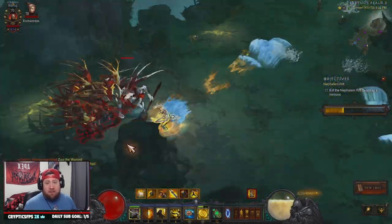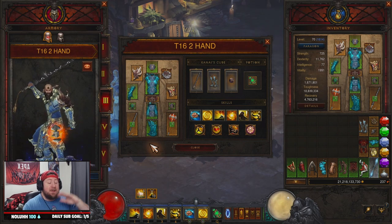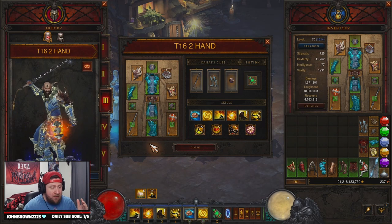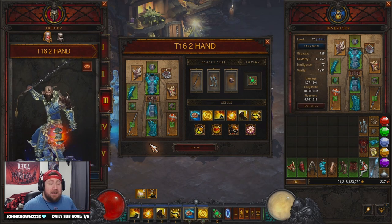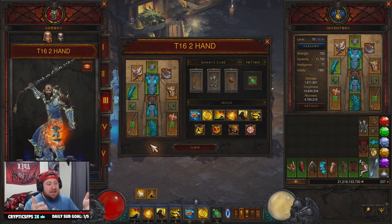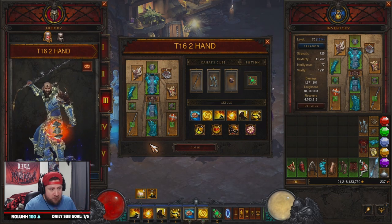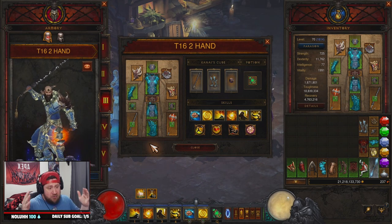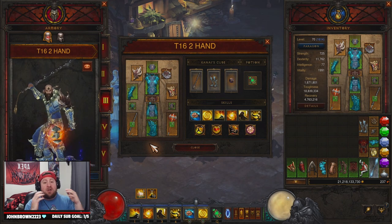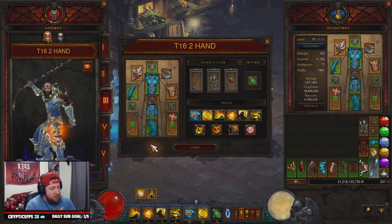So you want a T16 build for the Monk? We all know that Enna's Monk has been dominant for seasons. In Season 27 it got a huge nerf, which people questioned - what's going to happen to Enna's Monk? T16s is where it's at for the Enna's Monk build in Season 27 and probably the foreseeable future. Let's get into a few different build types and then do a rundown of everything you need.